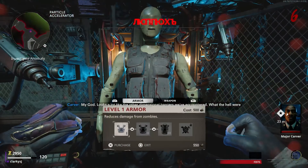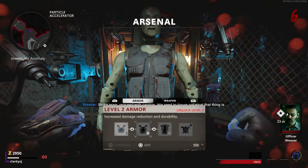For anyone who doesn't know what the Arsenal machine is, it's basically just another way of progressing your defense and offense within Zombies. Within Cold War Zombies, you could upgrade your armor in rarity tiers. Armor cost 500 green salvage just to get to tier 1, 1000 green salvage to get to tier 2, and then 250 blue salvage just to get to tier 3 armor.